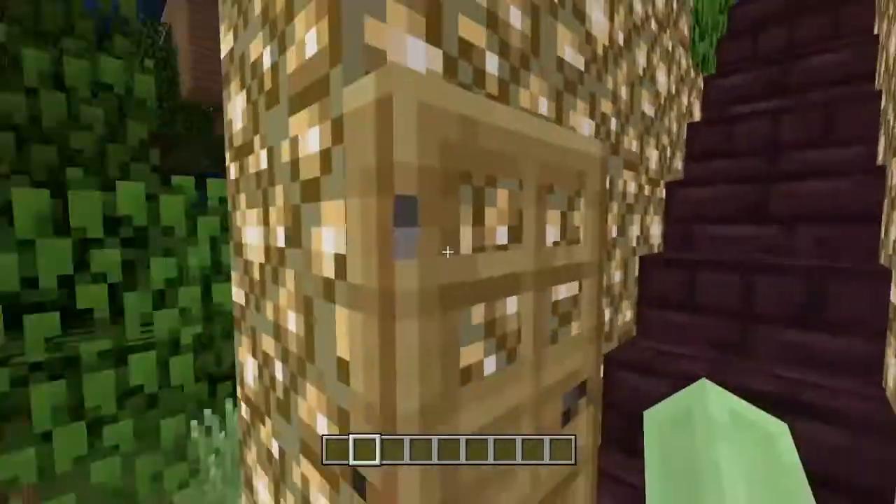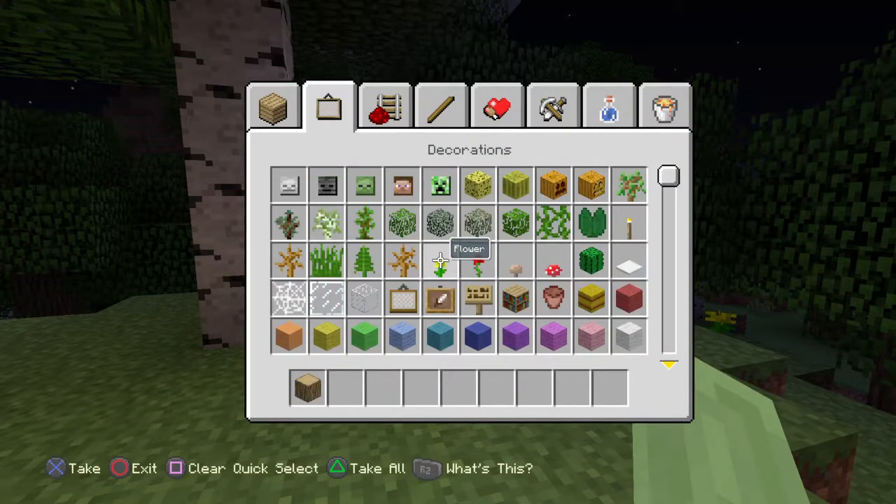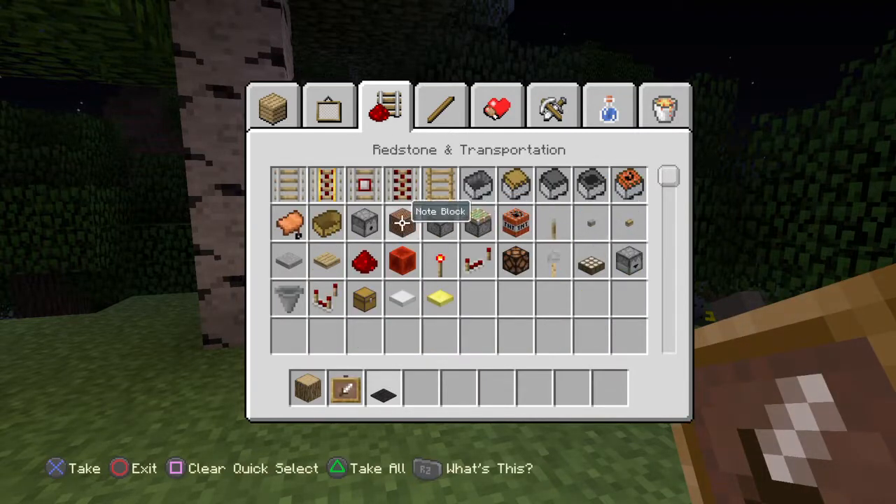It's not actually hard. The only thing you need is any type of wood. So let's just go through — we need carpet, buttons, and a ladder.